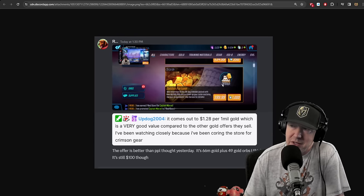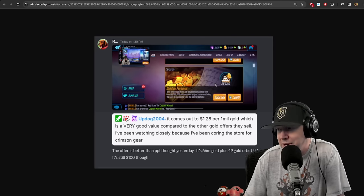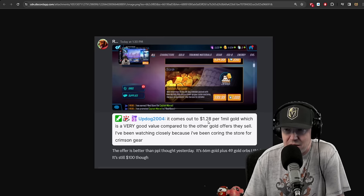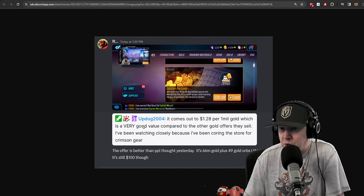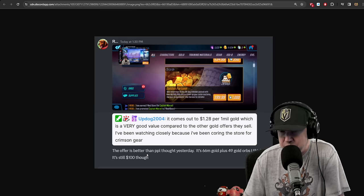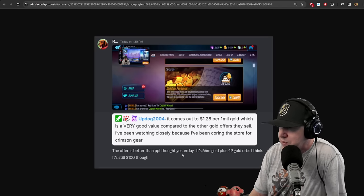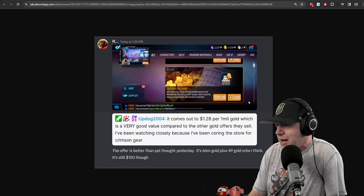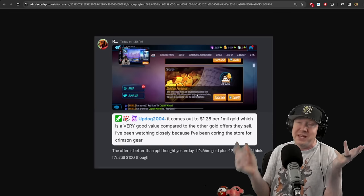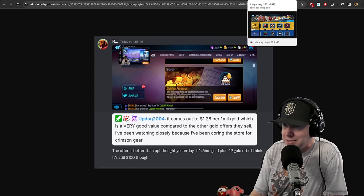There's a gold offer — $100 for 66 million gold plus 49 gold orbs. That comes out to about $1.28 per 1 million gold, which is a very good value compared to other gold offers. I've been watching it closely because I've been coring the store for crimson gear. Still, $100 is $100. If you're open to spending a hundred dollars on just gold, there you go.